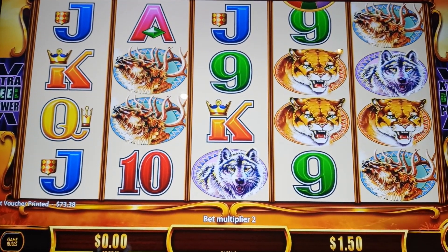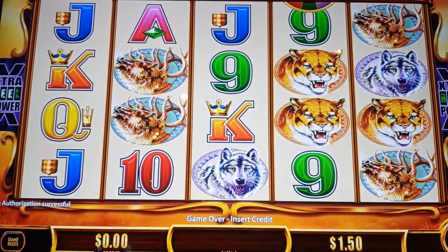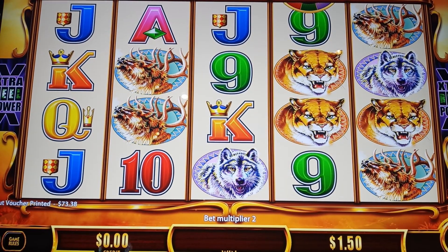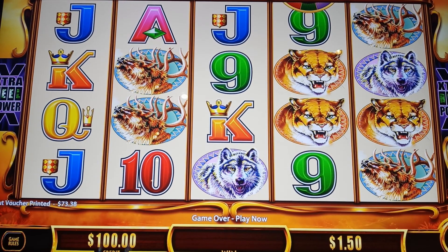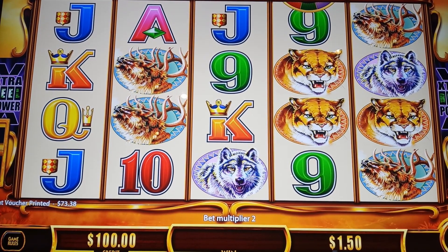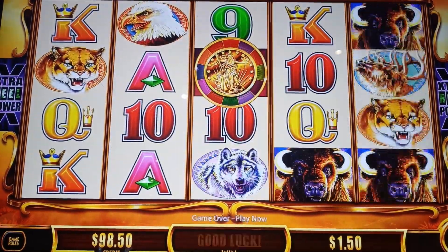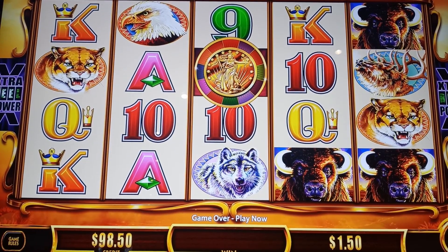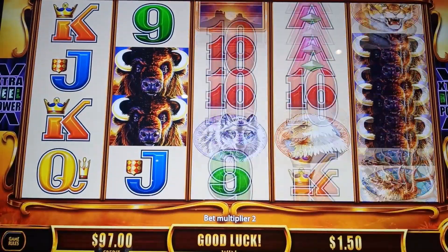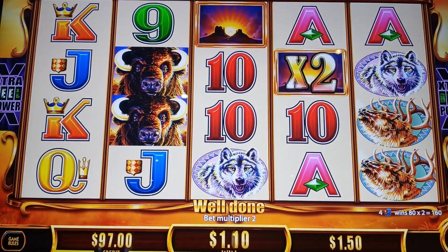This is another version of Buffalo — Buffalo Gold Revolution. We're going to throw a hundred in here. It looks like we can bet 75 cents, $1.50, or $2.25 — we'll just play $1.50. Let's see if we can get some bonus games and get into the extra stuff. We want three of those tokens — those gold coins — that gets us into the bonus where we get to spin the wheel. Buffalo all the way across would also be great.